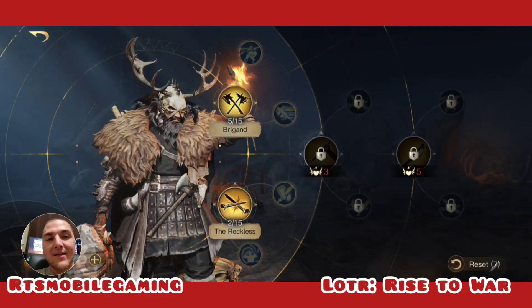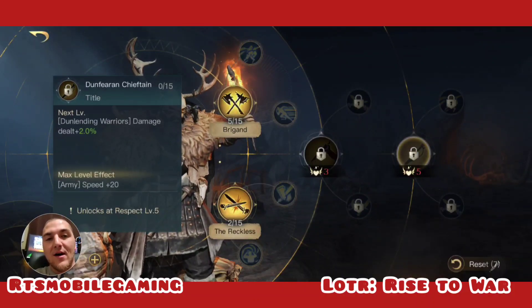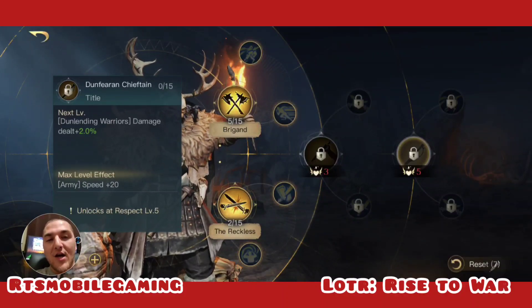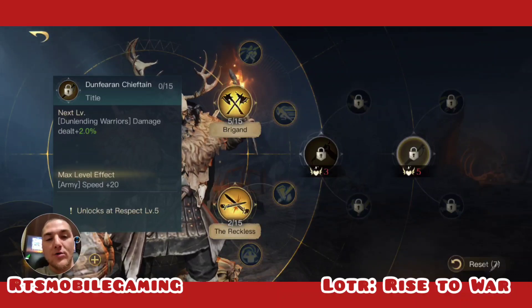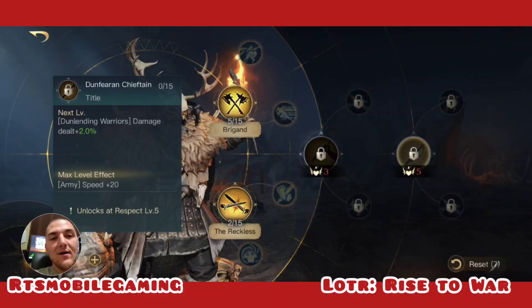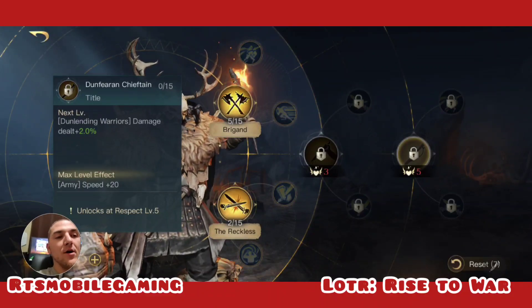Now, if you are respect level 5, we're going to switch it up and jump into the Brigand tree and the Dunferian Chieftain tree. The Dunferian Chieftain tree gives you plus 30% damage dealt by your Dunlending Warriors — so you're no longer focusing on commander damage, you're focusing on your Dunlending Warriors, which are the neutral camp units located up in the middle north region. For this build you want to max out Dunferian Chieftain. It gives you plus 30% damage as well as plus 20% speed to your army. The Dunlending Warriors already have 95% base speed, which puts them at 115% speed.